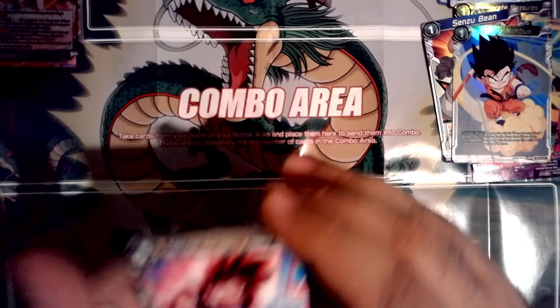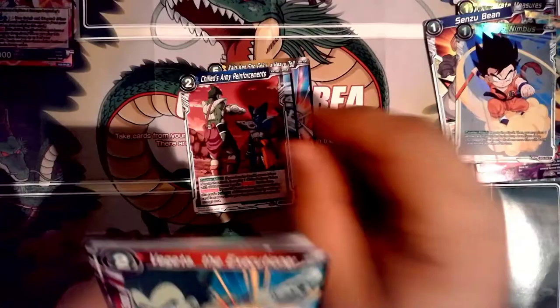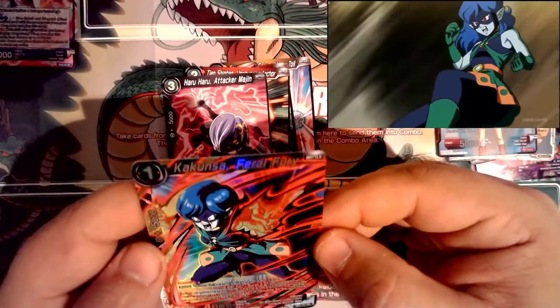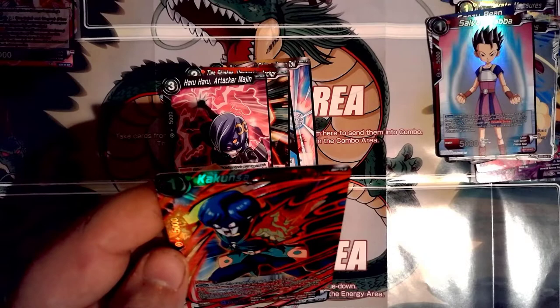Another android pack: Kaioken Son Goku, Hidden Power East Supreme Kai, Chilled Army Reinforcements, Vegeta the Executioner, Toa the Next Move, Nappa and Saibaman — that's cool — leader card, Kakunza. Haru Haru. Oh, there's a Saiyan Kaba — cool common holo. Then Kakunza super rare holo — Feral Fury! That's a great card, at least it looks cool.